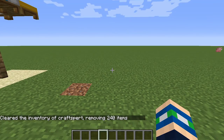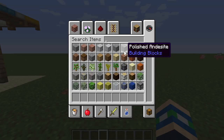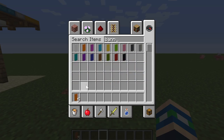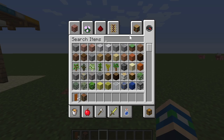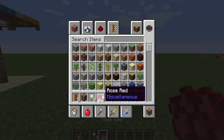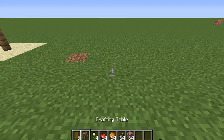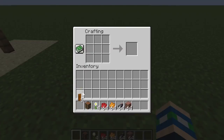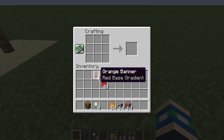Build number six is a really cool paper lantern design. You'll need four orange banners, a crafting table (enable classic crafting on Pocket or Console editions), daisies, red dye, orange dye, ink sacks, and bricks. In the crafting table, place orange banners with four red dye in an upside-down Y shape to create a red-orange gradient banner. Craft four of those to get your red base gradient banner.